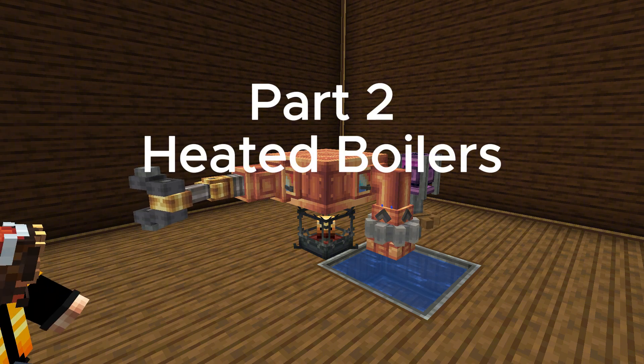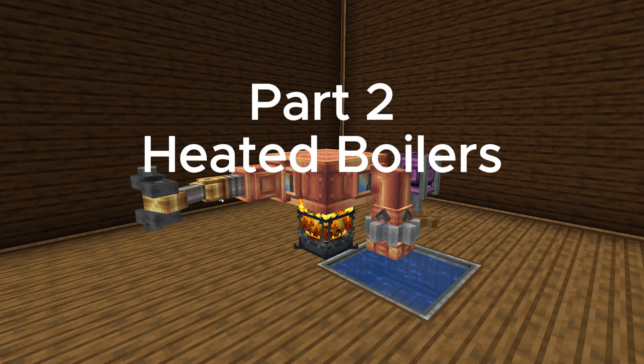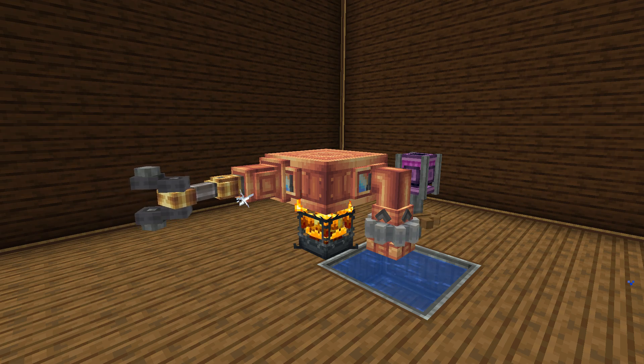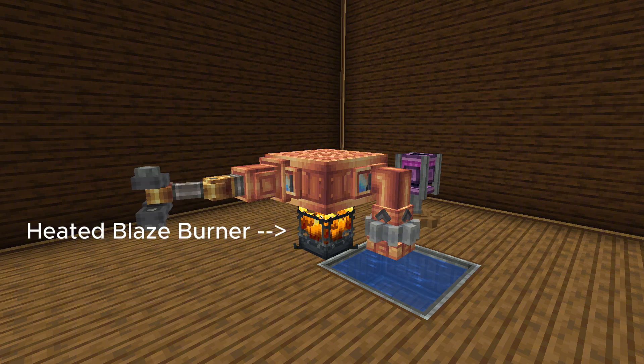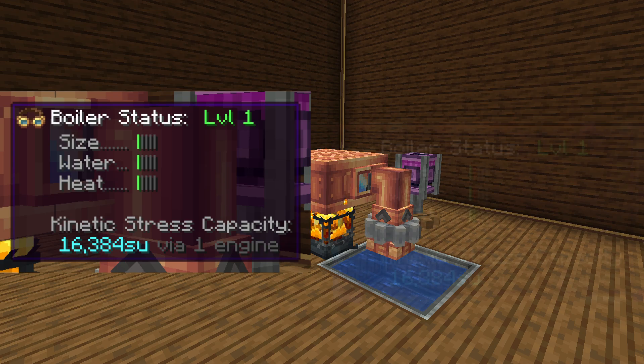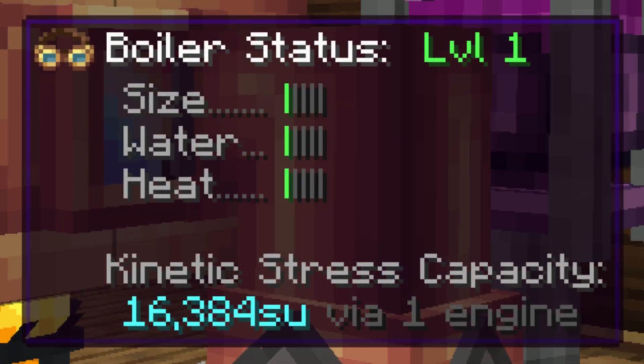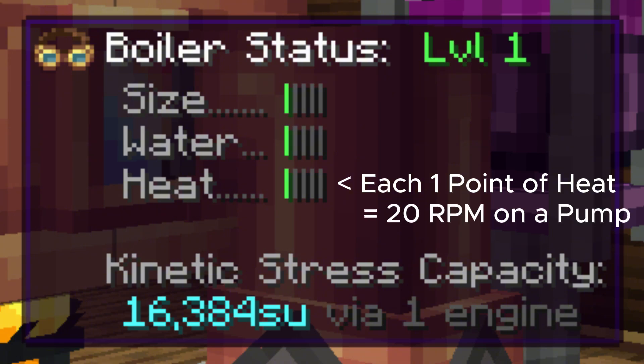For larger builds and more demanding contraptions, heated boilers are the way to go. Heated boilers also require four fluid tanks, but they must be powered by heated blaze burners. Each heated blaze burner provides one point of heat, while a superheated blaze burner provides two points of heat.